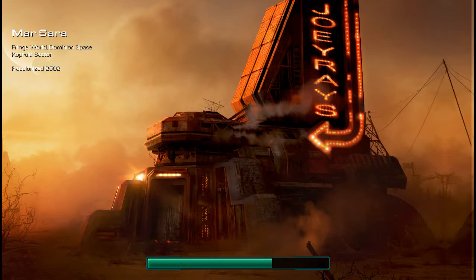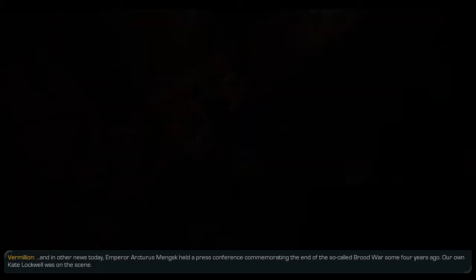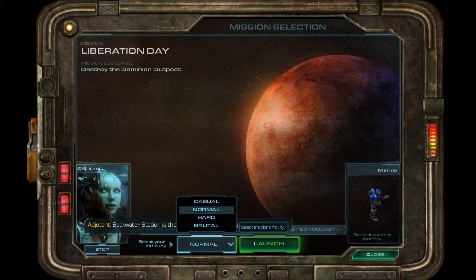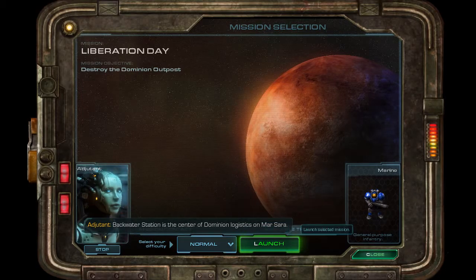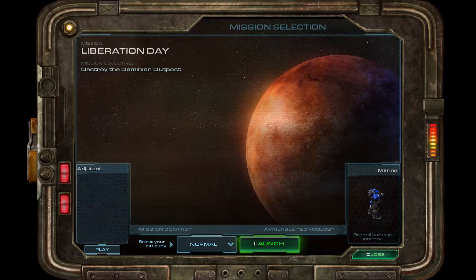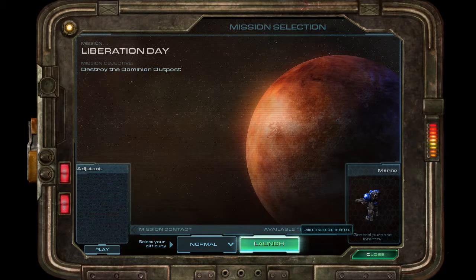I'm going to complete the first mission and see how much run time I have, and go from there. The center of Dominion Logistics on Masaru — destroying Dominion Authority here will cripple Emperor Manx's operations throughout the planet. All right, so I'm going to launch it. It says it can attack ground and air units — the general purpose of infantry. So I'm going to launch it.